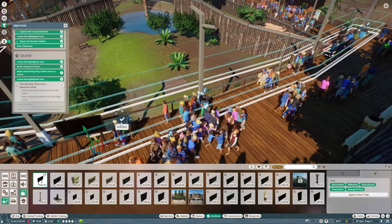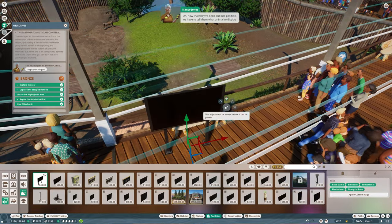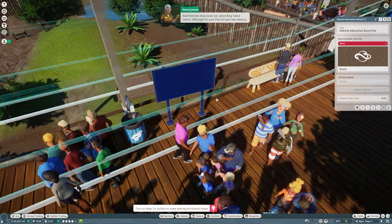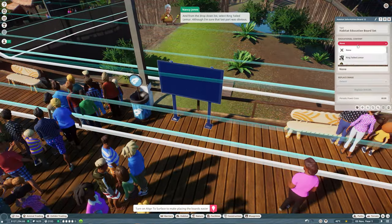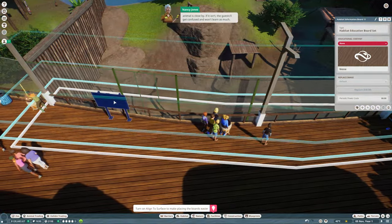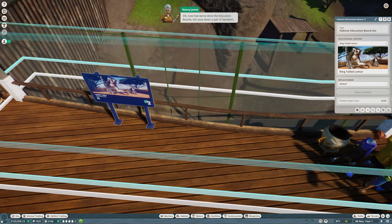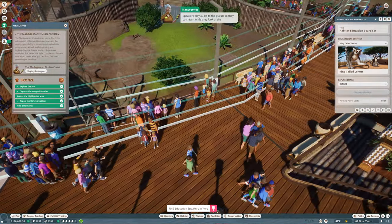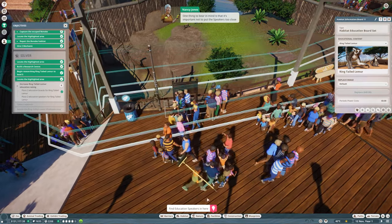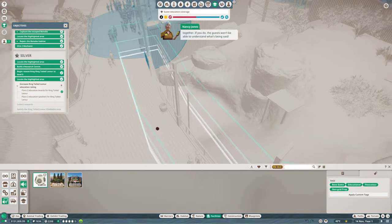Now I need to set what animal to display information about. Select one of the education boards to bring up its information panel, and from the drop-down list select ring-tailed lemur. When you link an education board or a speaker to an animal, make sure that animal is close by - if it isn't, guests get confused and won't learn as much. Now let's pop down a pair of speakers. Speakers play audio to guests so they can learn while looking at the animals instead of reading. Don't put the speakers too close together or guests won't understand what's being said.